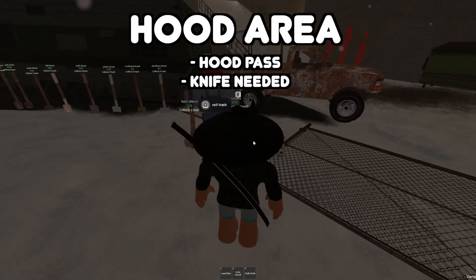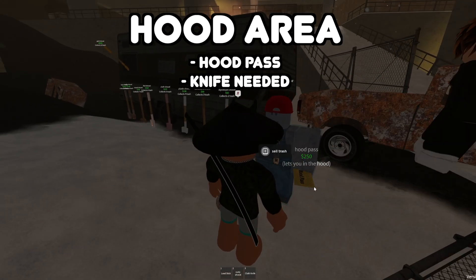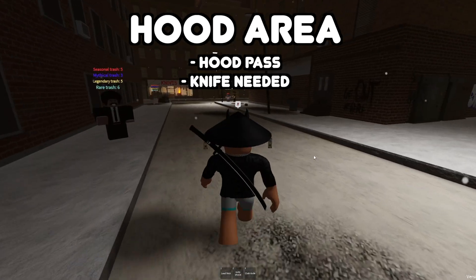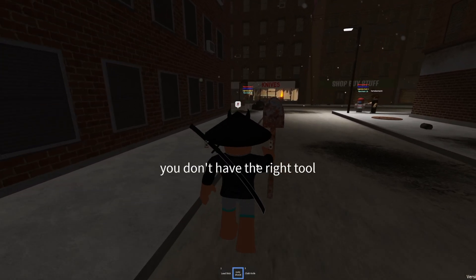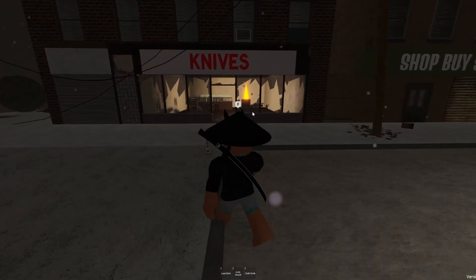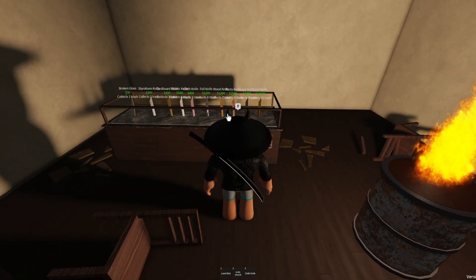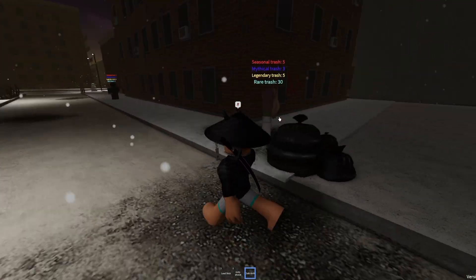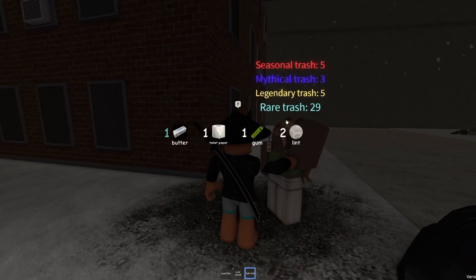The third area is called the hood area. To enter it, go to the guy called Trash Prospector and buy a hood pass. If you're gonna use a shovel, it's not gonna work for this area — you'll have to buy a knife, which you can buy right here in the knife store. The more expensive knife you have, the more trash you can collect. When you have your knife, you just go to any person and collect trash from them — or I would say you rob them.